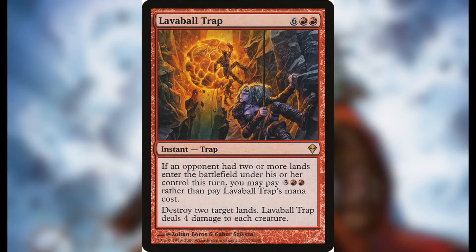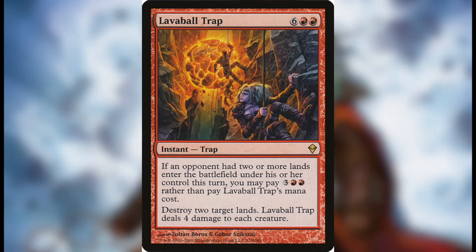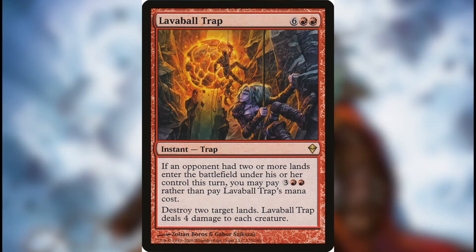Another card I found while making this video is Lava Ball Trap. When I initially saw it, I thought: whoa, 0 mana to destroy 2 target lands and deal 4 damage to each creature — sign me up! However, it's not that good. If you actually read it, you'll see that it costs 8 mana or 5 mana, not 8 mana or 0 mana.